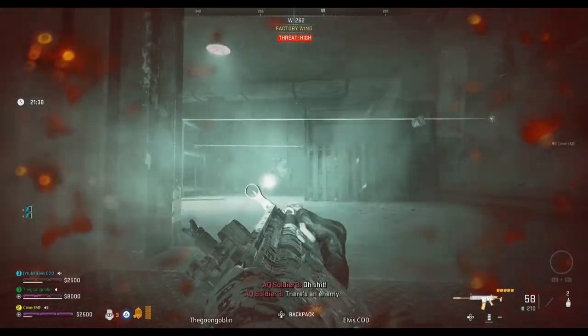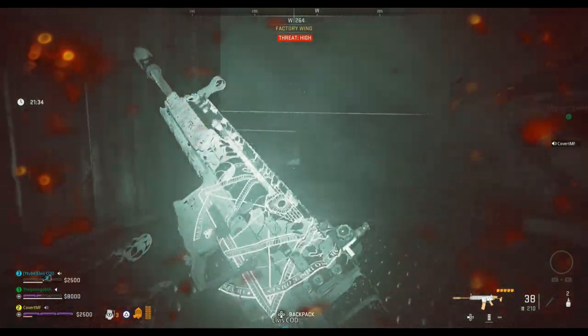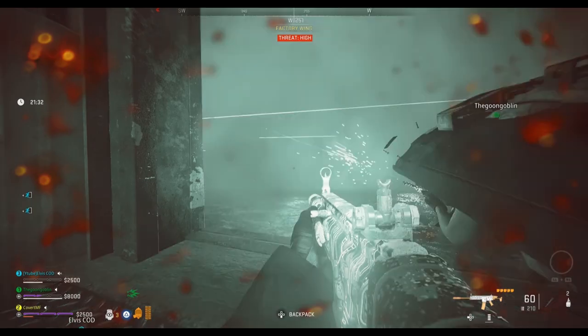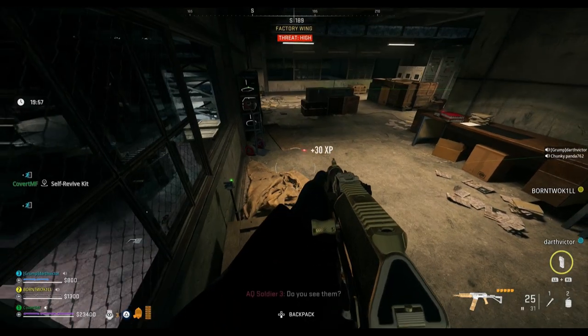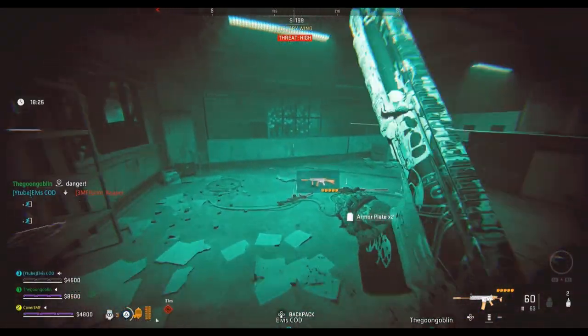Once you've taken out the rhino, then next is the sniper. For him, you can either use the night vision goggles to see exactly where the lasers are that you need to crawl under, or better yet, you can use a DDoS field upgrade which will disable the lasers for a short time so you can run straight through and take him out.